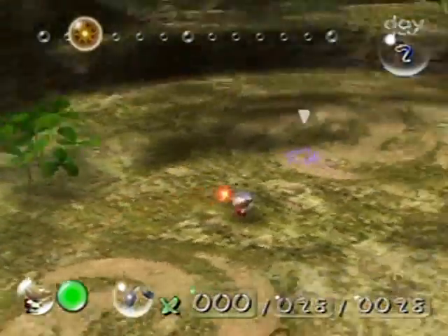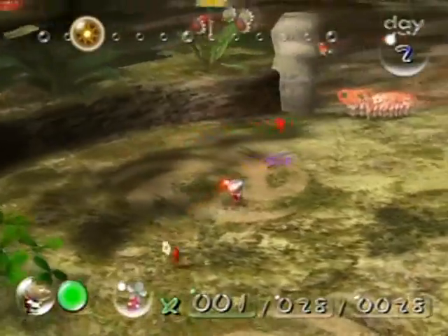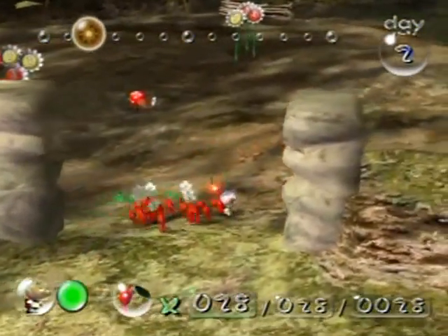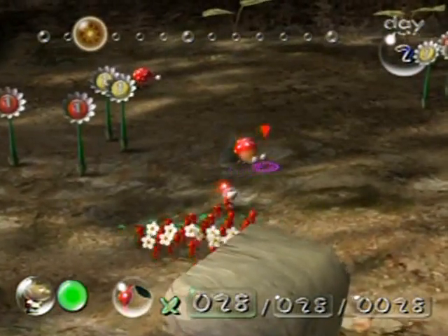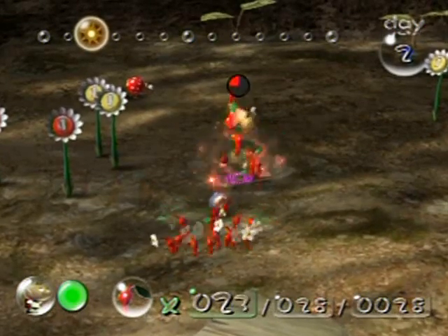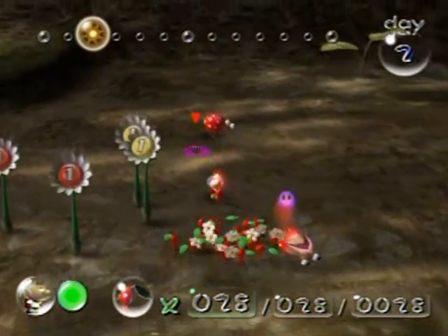Pikmin isn't really a game you can rely on for consistency — you'll get nectar out of some patches, others you won't. These are dwarf Bulborbs; these are the first enemies you'll encounter and you can kill them in one hit by throwing Pikmin directly on top of their head. I think I did a poor job at that actually — let's see if I can do it on this one.